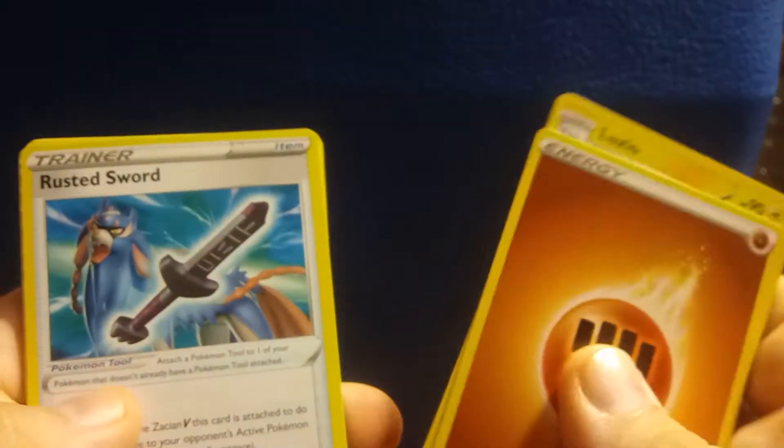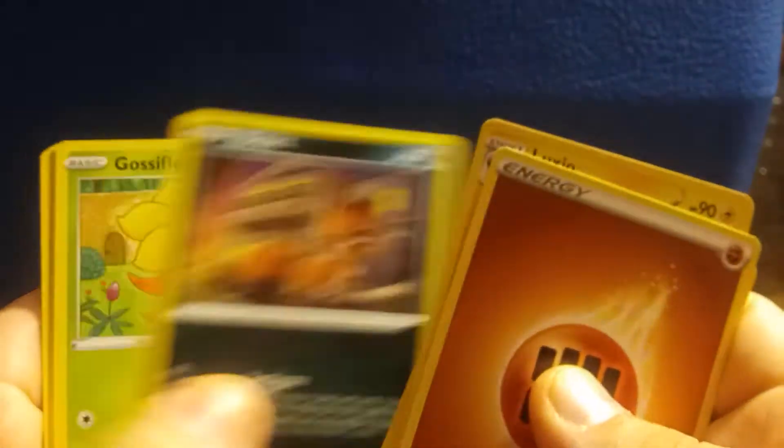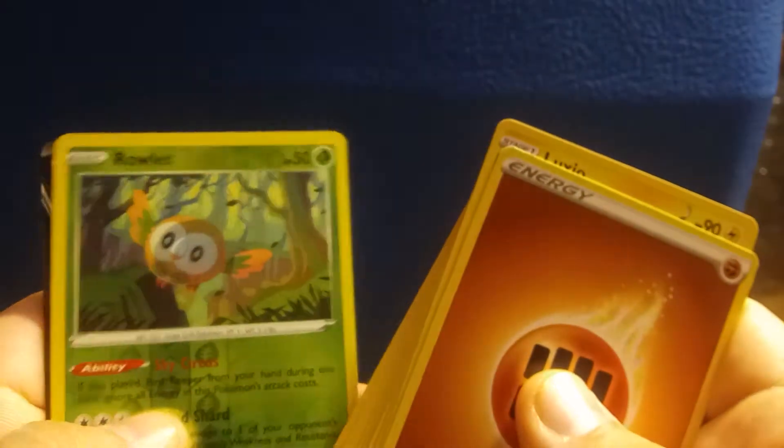Here is the Code Card. Four to the Front: Energy, Luxio, Rusted Sword, Ball Guy, Nickit, Gossifleur, Cacnea, Cutiefly, Weasel, Rowlet, and Morpeko V.